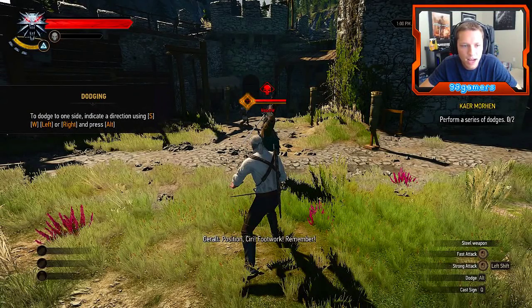One more. Position and footwork — remember. To dodge to one side, indicate a direction using W, A, S, D left or right and press Alt. Alright, let's try that.